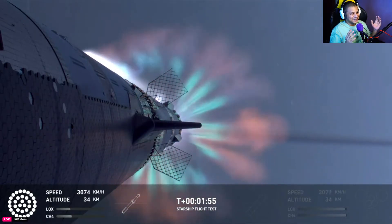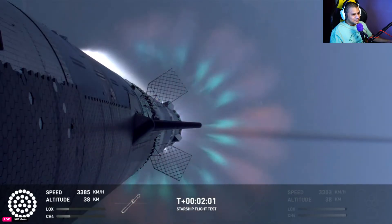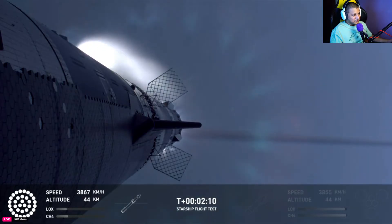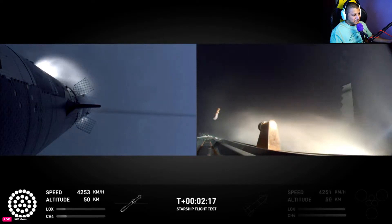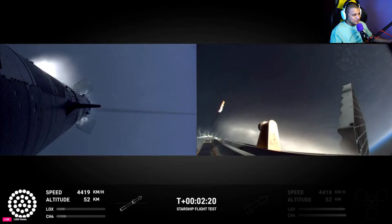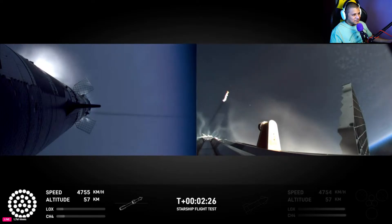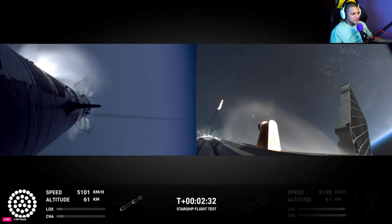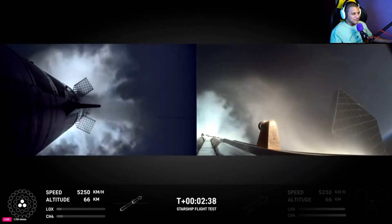Wow, so beautiful — look at that. We're going to do what's called most engines cut off, instead of main engine cut off, because three are going to keep going. And then we're going to see the engines on ship ignite. Right now the tower team is doing their go/no-go. That is one of the most gorgeous things I've ever seen in my entire life. Coming up on hot staging next.